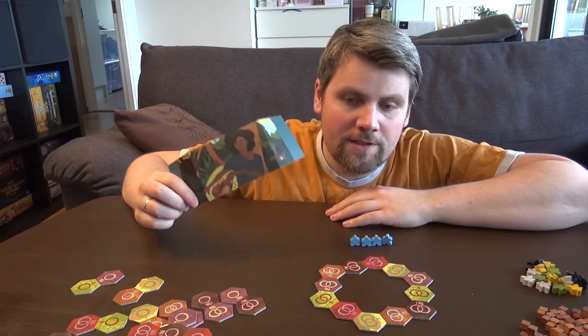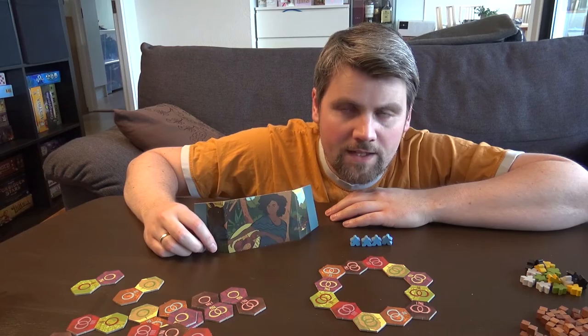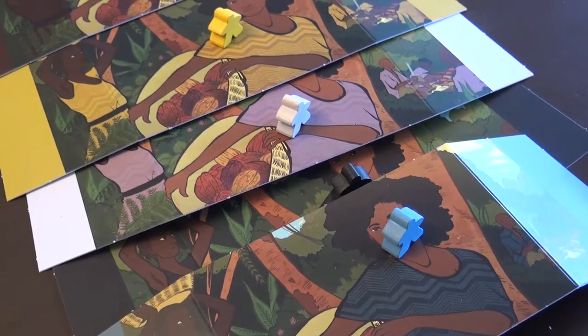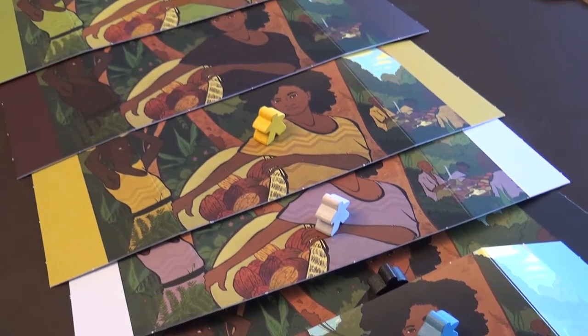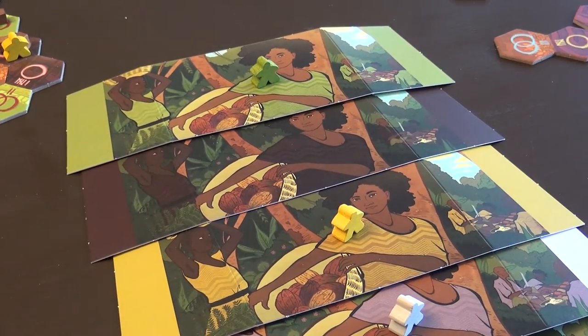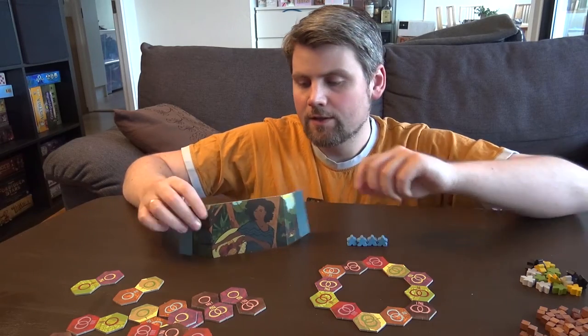In this game, every player gets one screen to hide the stuff behind. And in this game, you get more screens than it is possible to play. Also, not all of the screens match the colors of the meeples you get. So, kind of strange. On the back here, you can see the rules or actions you can do. And one of those actions contradicts a rule in the rulebook. So we have two things that are off at the moment.